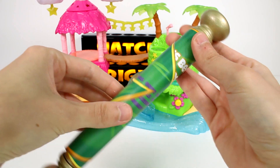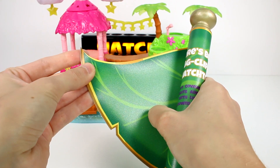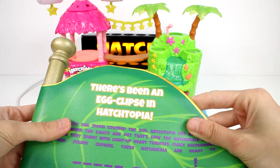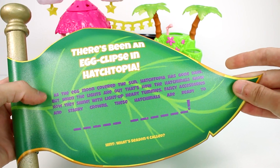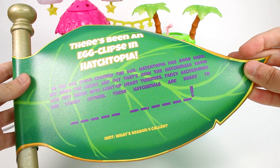Spin Master sent us this mystery scroll, so let's start opening it up. Oh my gosh, it's like a leaf. I love it. Oh, it has words on the other side. There's been an egg clips in Hatchtopia. As the egg moon covered the sky, Hatchtopia has gone dark. But when the lights are out, that's how the Hatchimals show how they shine.